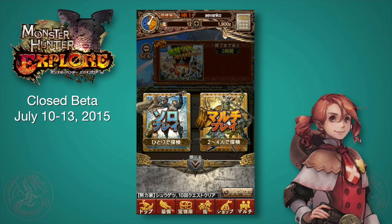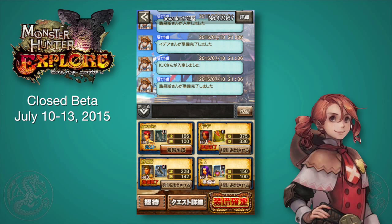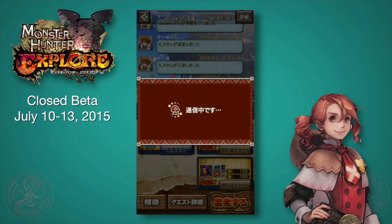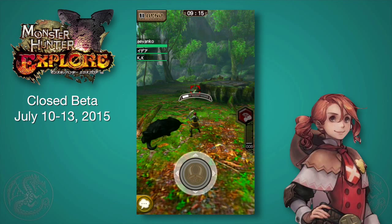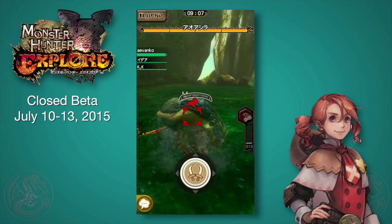In the closed beta there's an event quest going on — almost like the online gathering hall — you can do it solo or with multiple people in real time, which is very impressive. I'm going to do it in multiplayer. I created a lobby, and now hunters are jumping in. There's a little chat board you can use. I had a capture problem using the Android Debug Bridge, so there's some stuttering in the video, but I did manage to recover enough to show you the rest of the quest. We're up against Azuros and I was having a really hard time figuring out dual blades.